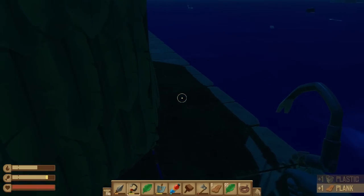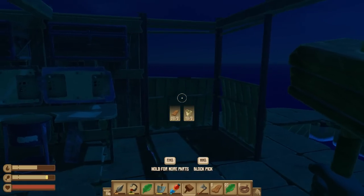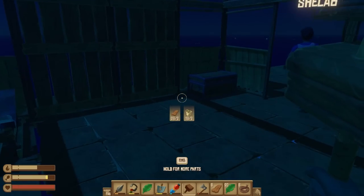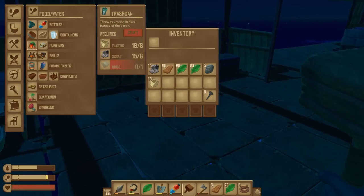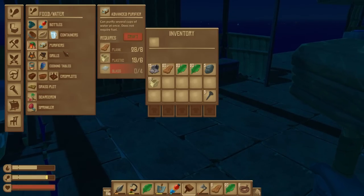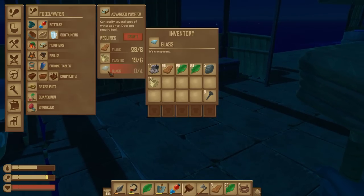One thing I'd like to do is expand the raft a bit to get more space for the receiver. Do you want to work on the receiver? Yeah, I think so. We're gonna need some glass — do we have four pieces of glass anywhere?